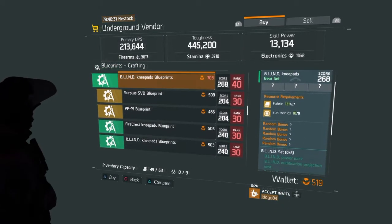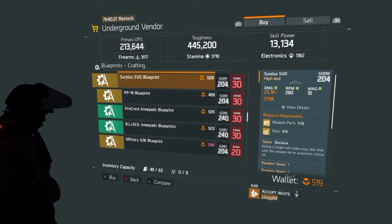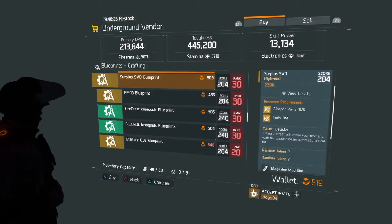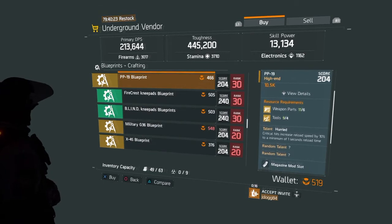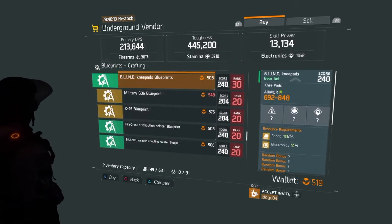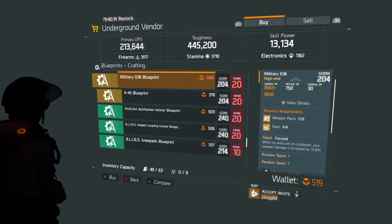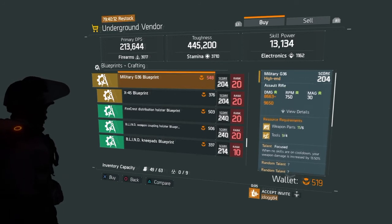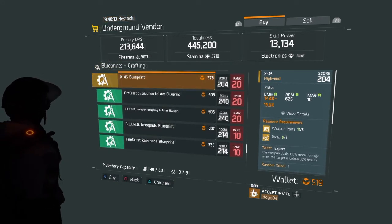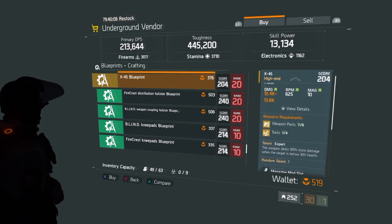Then Firecrest knee pads and Blind knee pads blueprint, both gear score 268. Surface SVD blueprint and a PP19 blueprint gear score 204. Firecrest knee pads, Blind knee pads blueprints gear score 240. Military G36 blueprint gear score 204, an X45 blueprint gear score 204, and a Firecrest holster blueprint.